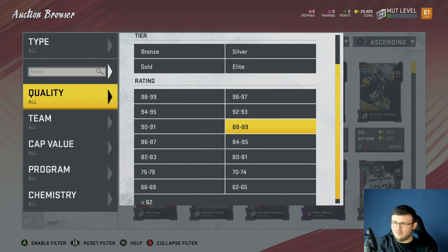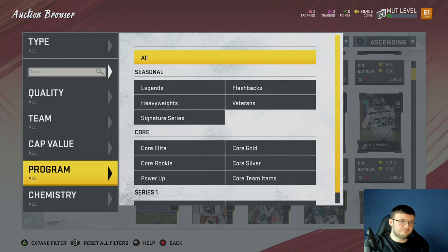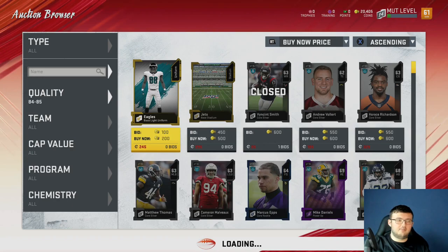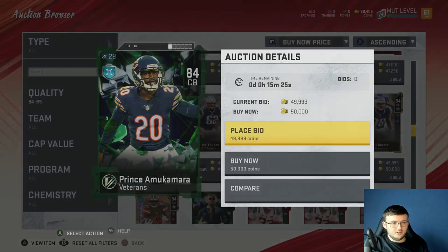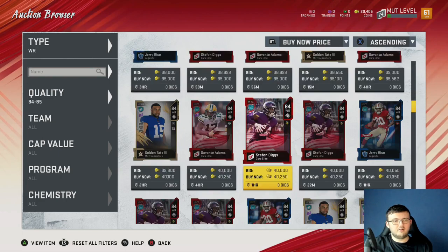The other way I've been doing this: let's say I have 50,000 coins. I'm going to go to the veterans — you can do any 85 overall, but veterans seem to be the cheapest for 85 overalls. I was getting Brandon Marshall for 45 to 50,000 coins earlier — he's 53k right now. So if I were to buy him or Marvin Harrison, I buy these cards and transfer them over to my main account.